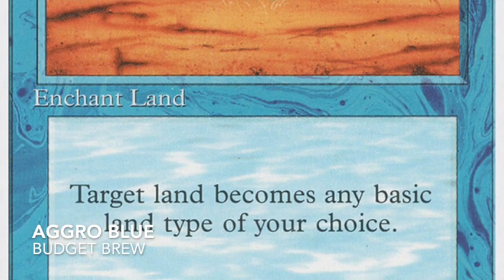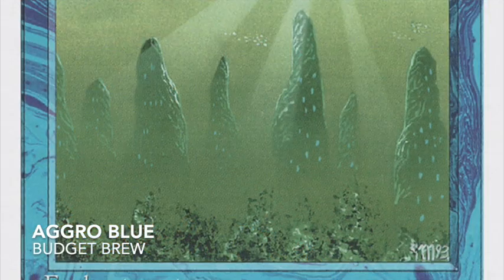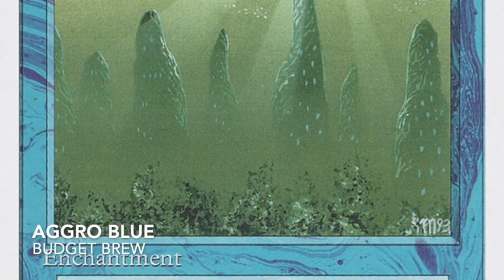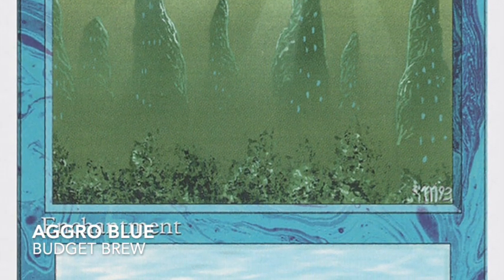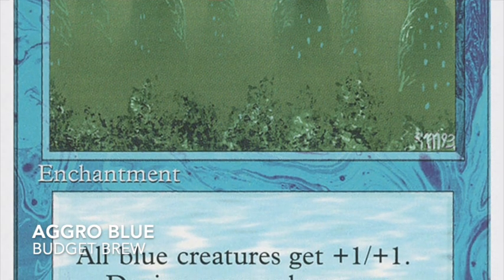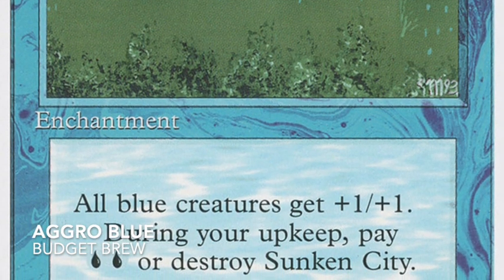There's also a one-of Control Magic — it has the same purpose as Boomerang. When my opponent plays a creature I can't deal with, I use Control Magic and keep pressure on. I'm not assuming it'll stick around long since many decks run enchantment removal, but if it clears a blocker, that's enough. There's also a one-of Sunken City. I think it's a bit underplayed — you pay two blue and all your blue creatures get +1/+1. You can choose not to pay the upkeep and it just buries itself, so I treat it essentially as a sorcery-speed pump spell.